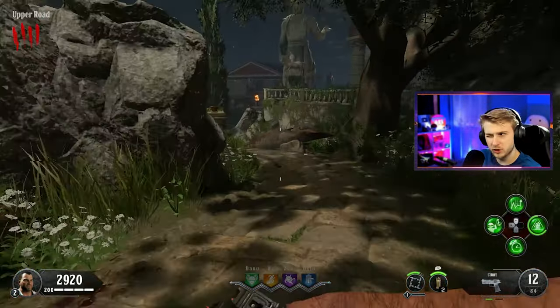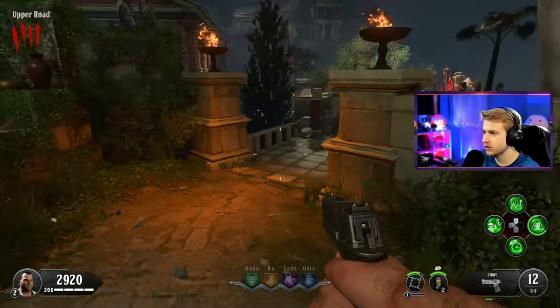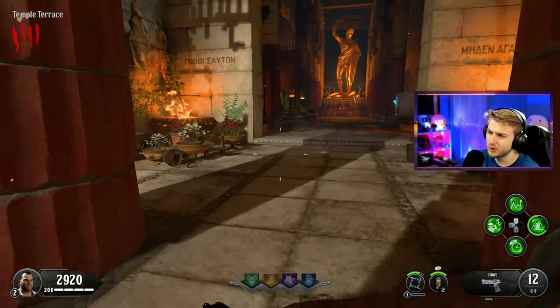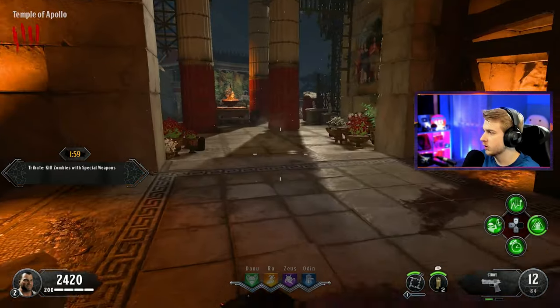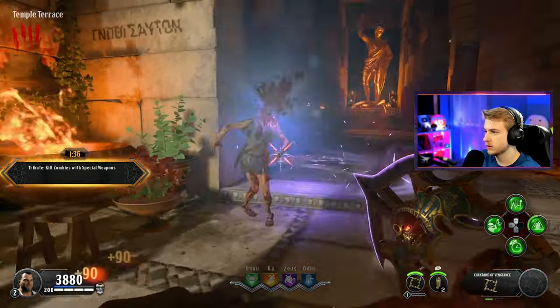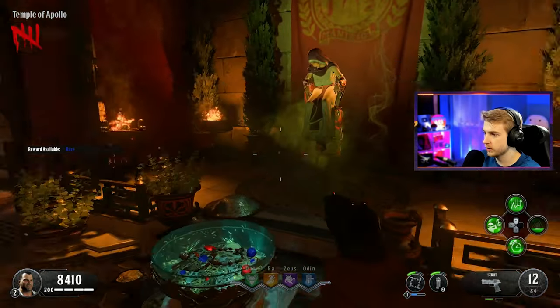I was told after this to go back to spawn and start doing those trial things or challenges. If we do well enough on them, there's a chance we get a Pack-A-Punch weapon, just like on Nine. So we're going to do that. Start a tribute - kill zombies with special weapons. Mine's not ready yet. There we go, we got it. Sorry zombies, you're toast. And that challenge has expired - let's try another. Take damage and recover health - easy, I can do that all day.